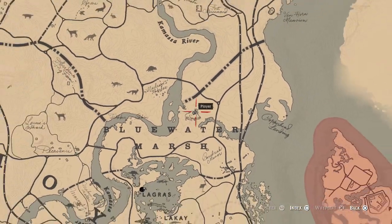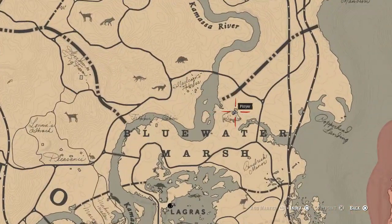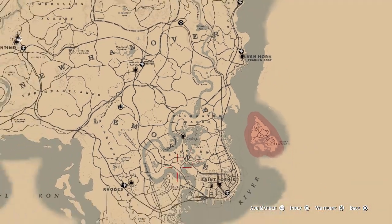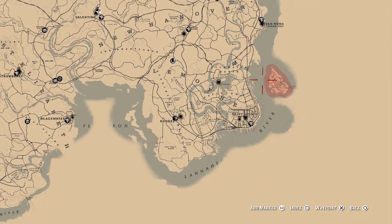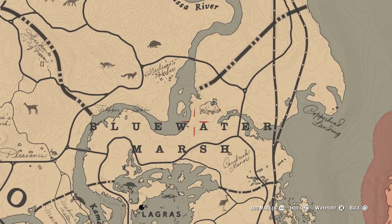Map location, as always, is the first thing we like to do, and this is the exact location you want to go to if you're looking for the legendary boar. It's just Blue Water Marsh here — that's the closest text to it. It's towards St. Denis, towards all the swamps area over here. This is kind of like the start of the swamps area, and Blue Water Marsh is the place you want to look for — it's just above that area, as you can see there, and that's where you're going to find the first clue.